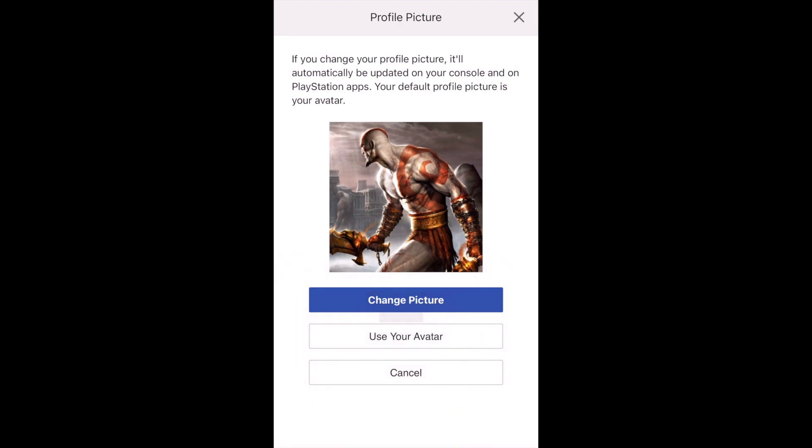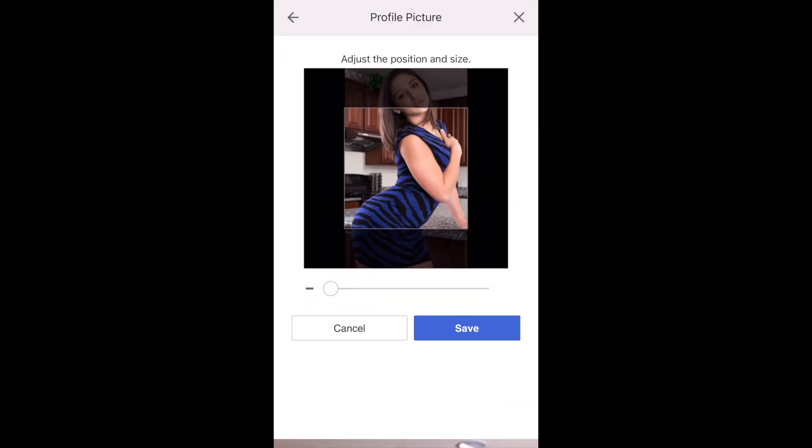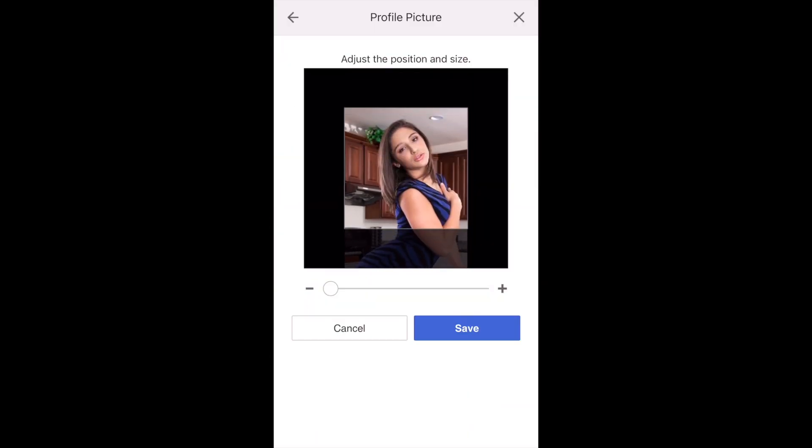Make sure you click on 'Change Picture,' go to your photo library, and it's going to pop up your whole gallery from your phone. I found a picture from Google — one of my favorite movie stars of all time, she's a good actor, mega star right there. I found this picture on Google so I'm gonna use it and click on it.